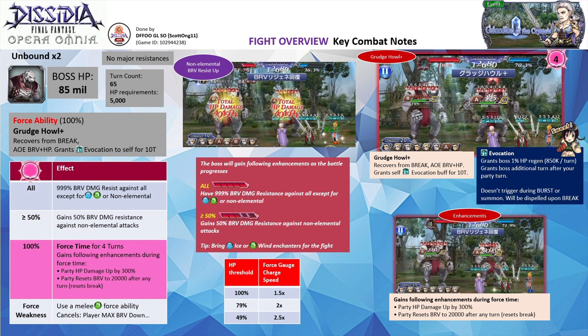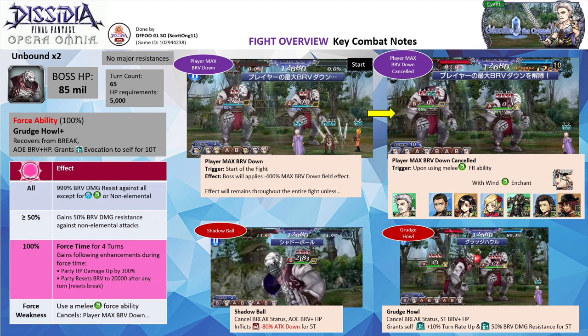You can enchant the party with Fujin, Bartz, and Elisae LD enchant the caller. Now let's go through the fight's key mechanics. The fight doesn't have any particularly dangerous mechanics to watch out for. At the start of the fight, the boss will activate its player max brave down aura, which reduces your party's max brave by a whopping 400%, effectively reducing your max damage output to a quarter.